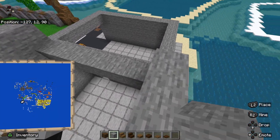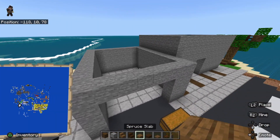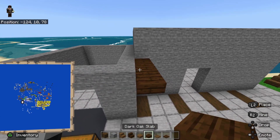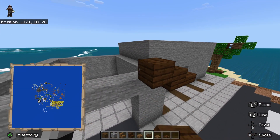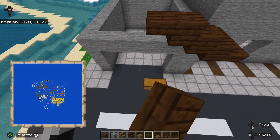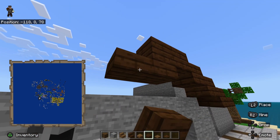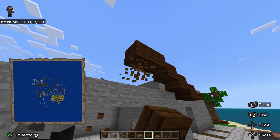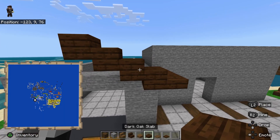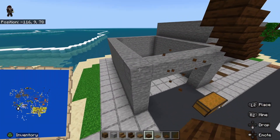We want to place them right there. Now, we want to start working on the roof. For this roof right here, it's going to be pretty simple. You want to place dark oak slab right here and going up. This is 1, 2, 3, 4, 5, 6 — right in the middle of it. You want to go up to the middle point. Start right there at 3 and gradually slope up with dark oak slab until you reach the middle.